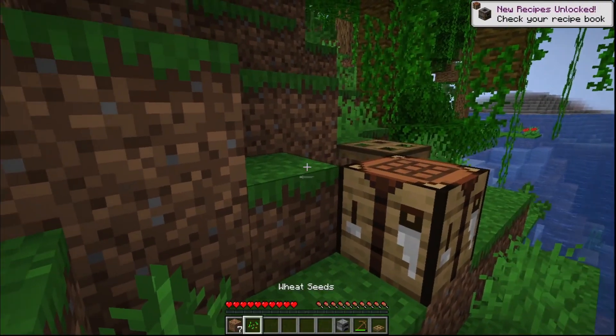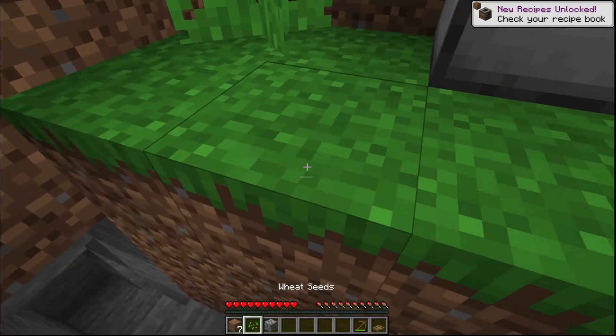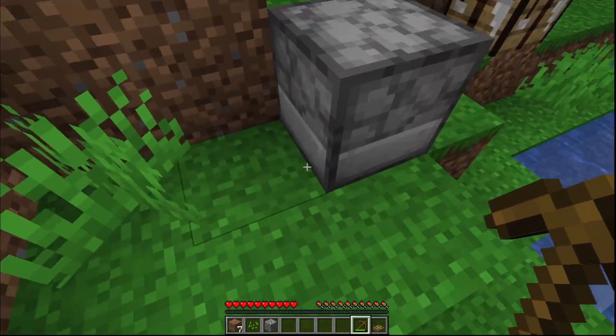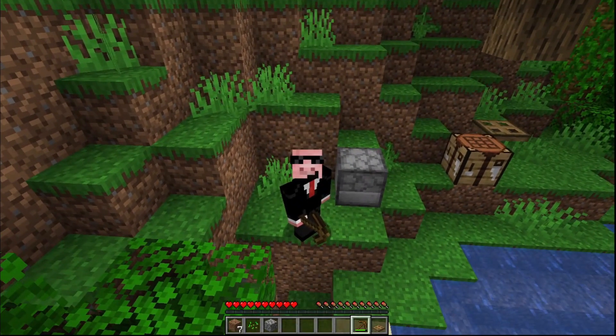We're going to make a furnace. Now that we have this furnace, place it down, and then we place our cobblestone right here. I guess we just removed the heater cable in the back of it. On to the next.